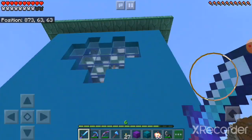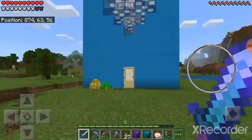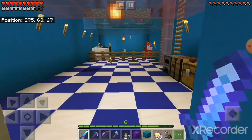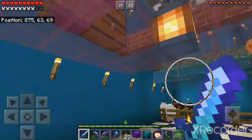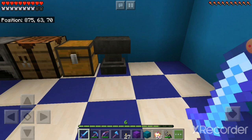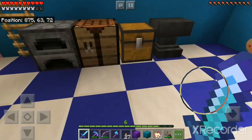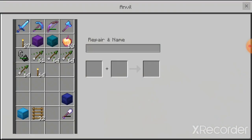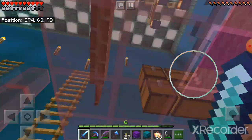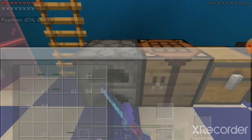This is my farm. The outside isn't really decorated yet — all I have is a bay window. I made the house in creative, but no more going into creative because I have all the stuff. I also decorated it in survival; I didn't use creative to do that. This is my anvil, my chest of random stuff, and my crafting table and furnace.